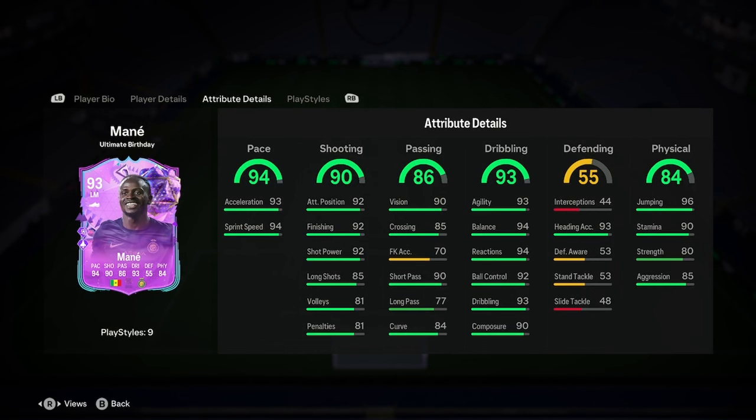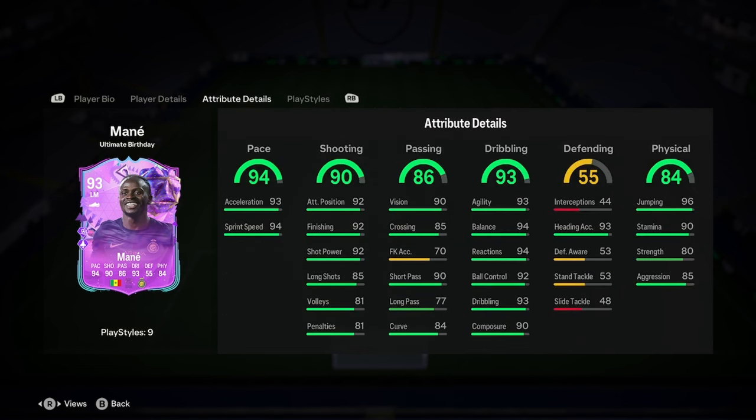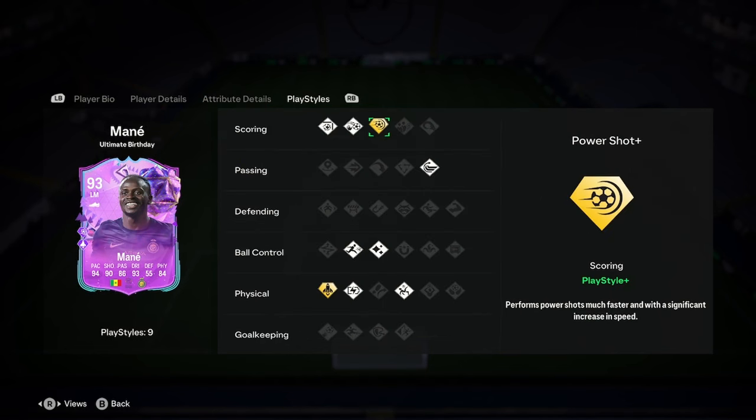An absolutely insane card. I think if you can find a way to link this guy, he will get into 90% of people's teams. There are definitely better cards, but this is definitely one of the best wingers out there. He also fits into a striker role — don't write that off. Just make sure you put a shooting chemistry style on to get that finishing up, because that's what you need nowadays if you play him as a winger but want him to function as a striker too.